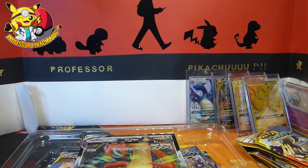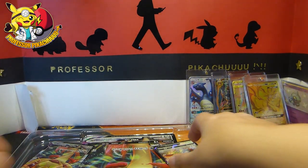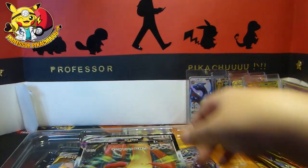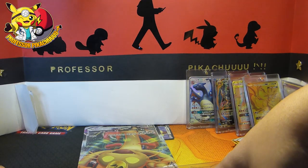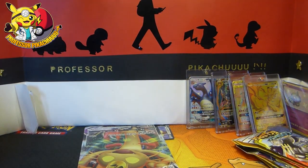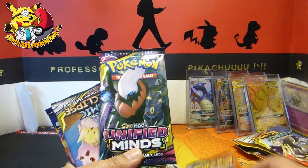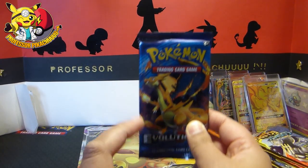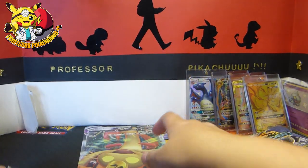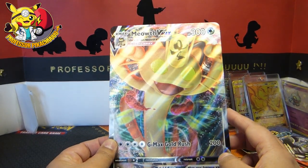I'm going to get everything out and then we'll go over it all. No prongs, so they should just fall out. I want to say Pokemon are learning, but I always say they're learning and then they don't. So we get Cosmic Eclipse, Unified Minds, Cosmic Eclipse, and an Evolutions — because I still don't have that card.